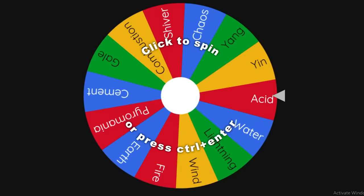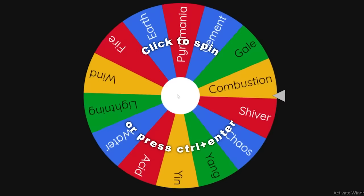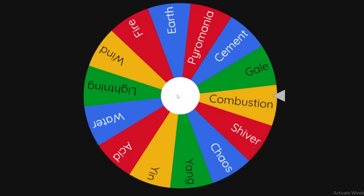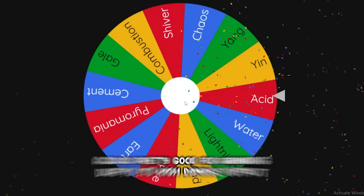Here is the element wheel. It has every element in the game. I'll spin it twice just like the bloodline wheel — whatever I get I'll use for the Noob to Pro. So we got Acid. Acid is pretty good for grinding due to its high damage output. Let's hope I get something like Earth for my second element.